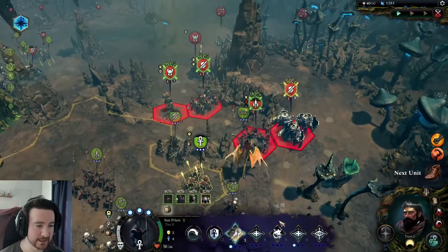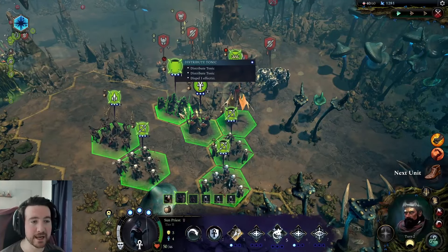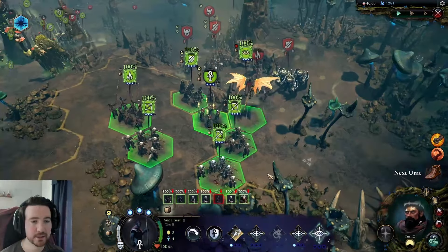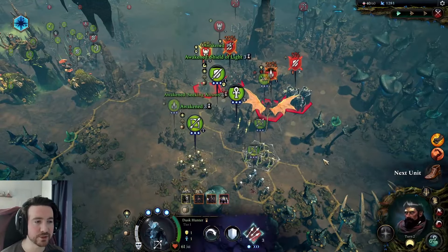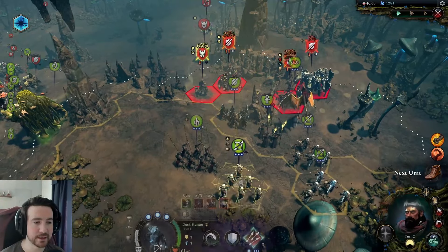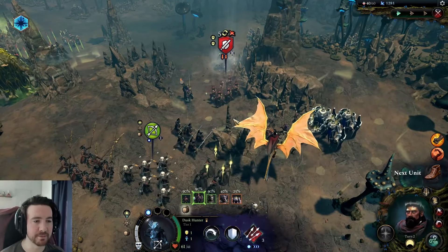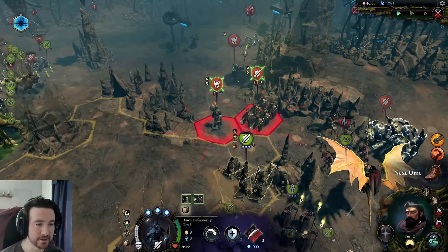We have a support unit, so we want to do twin awakening. Let's potion this guy's negatives off — he was blinded and instead got strengthened. Then let's go ahead and double-awaken our archers so they get the plus one range, which is quite helpful. I'll move up and take the two shots at 90, and we're gonna focus on the units that can actually lose models and get a little weaker, then deal with the hero when we have a better shot.